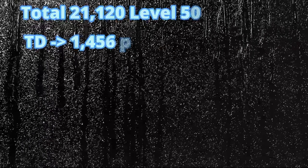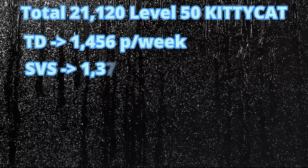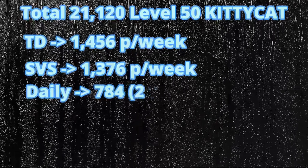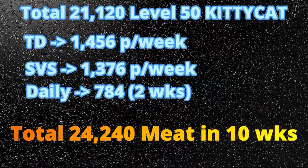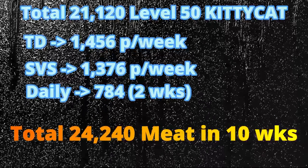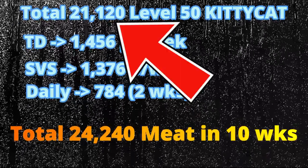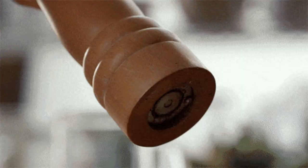Finally, in the last 2 weeks, you will have Alliance Throwdown rewarding you with 1,456 meat, State vs State rewarding another 1,376 meat, and daily over 14 days that's another 784 meat — giving you a total of 24,240 meat across the 10-week duration of the event. However, you will only need 21,120 meat for a level 50 kitty cat. So I hope folks can now take a chill — it's okay to miss some events, and you will still be able to get the meat you need to grab the precious tiger statue.